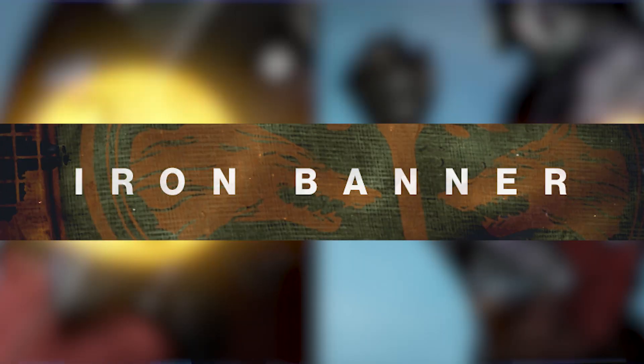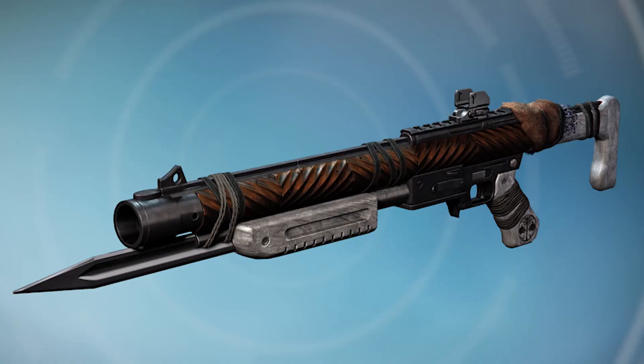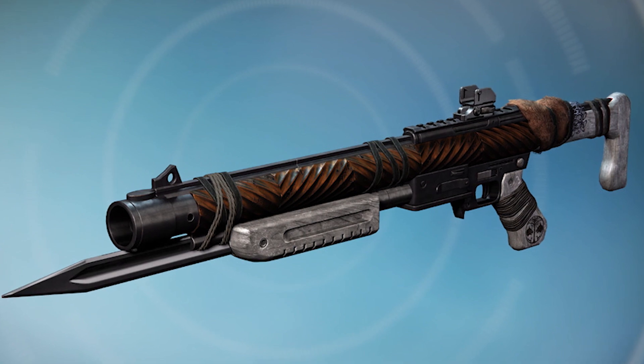Back to Destiny 1 now. Iron Banner is back this week. It's going to be Control, and you have a chance to acquire class items, gauntlets, and auto rifles, and shotguns while working your way to level 5 in the Age of Triumph book. It'll run from April 11th at 10am Pacific until the 18th at 2am.